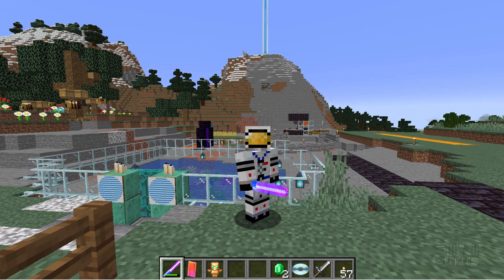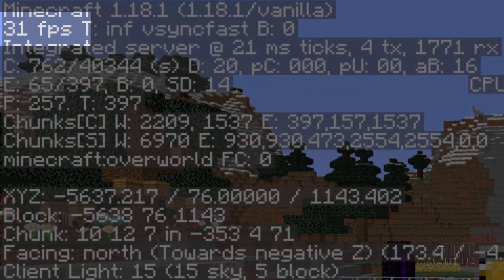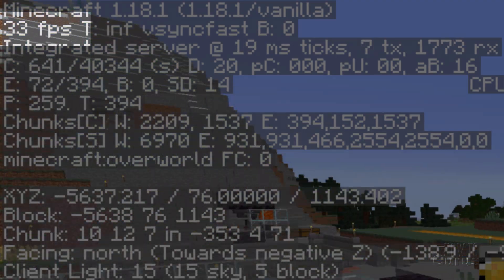Right now, this is just regular Minecraft — nothing fancy here. Let's bring up our screen; upper left-hand corner you can see it says 32 FPS. 30 frames is not bad; it depends on what you're doing.